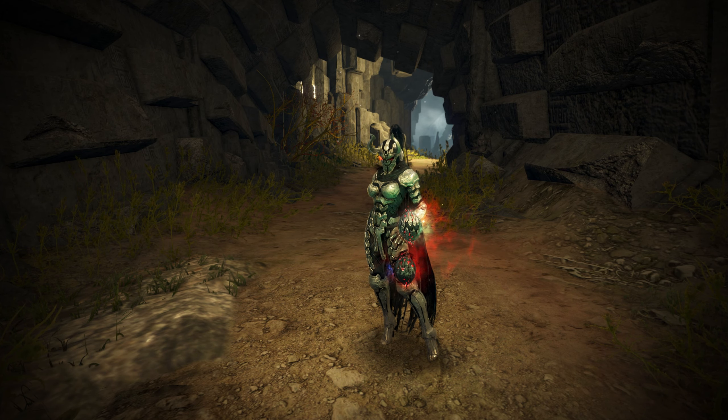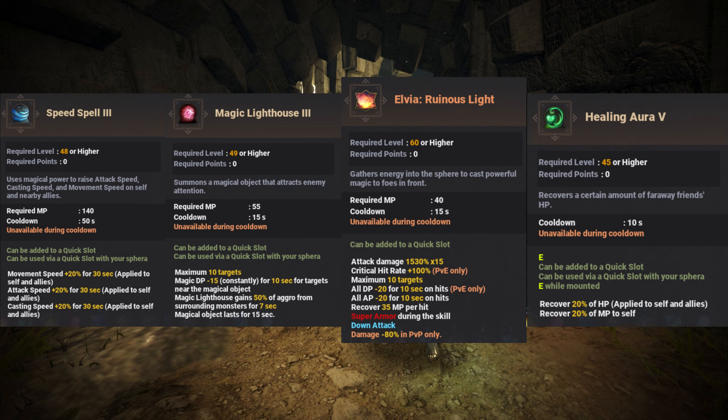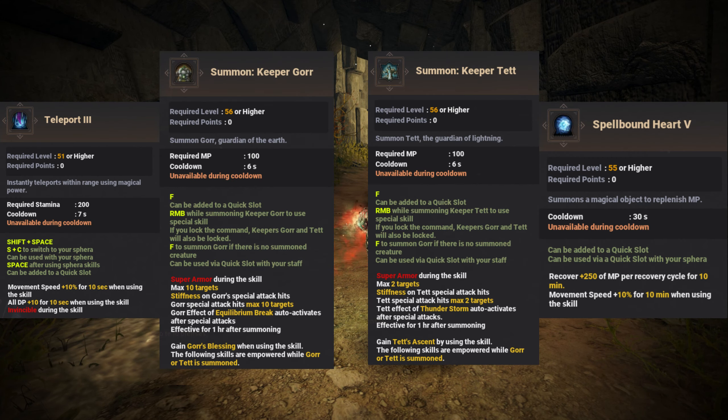For hotkey spells, the must-have ones are speed spell, red orb, elvia skill, and pre-awaken E heal, since you will be able to use it without swapping to staff. Also good ones to have are TP, blue orb, pet summons, and sage's memory.